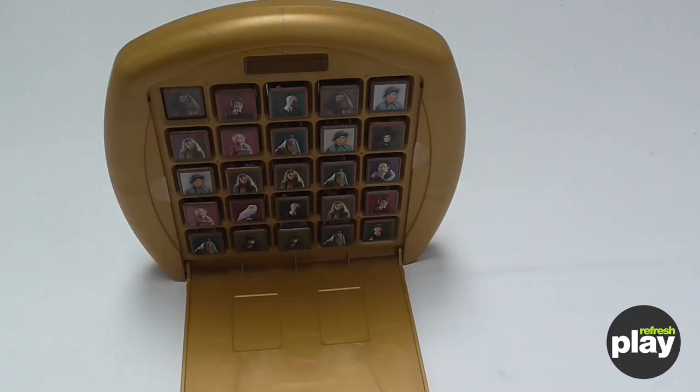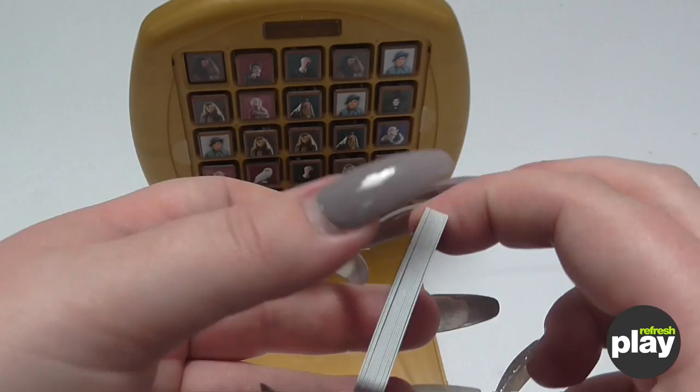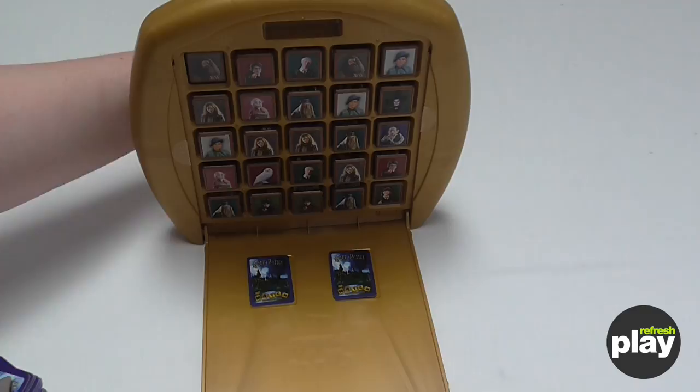Next, you need to shuffle the 15 character cards — they're quite small so it's a little fiddly. Then deal two cards to each player. Make sure you put them face down and don't look — that's cheating!